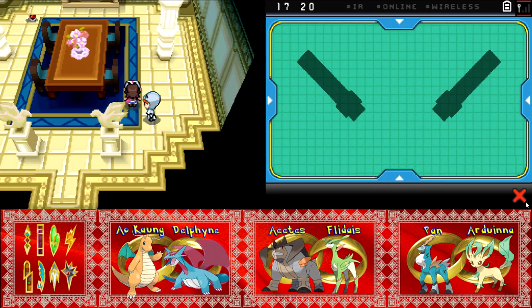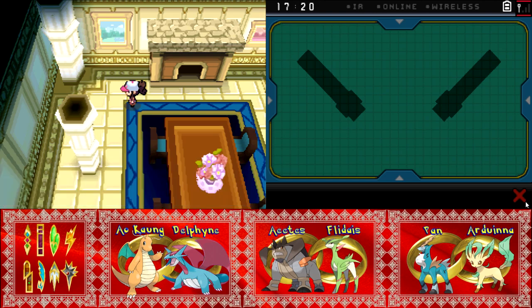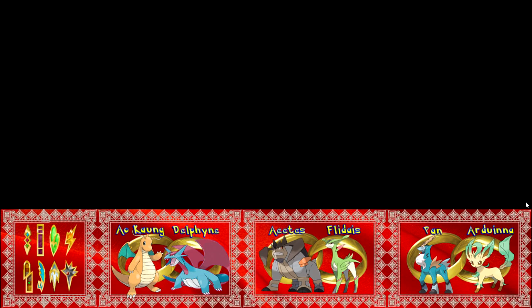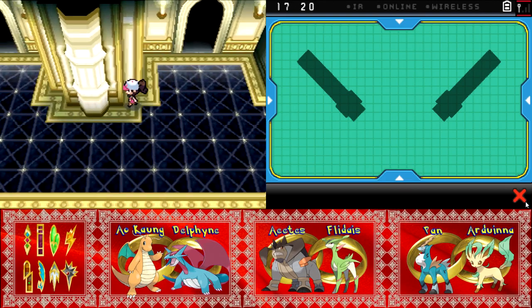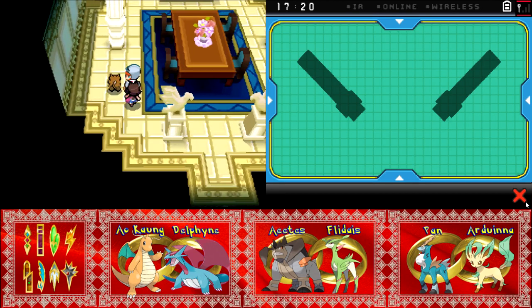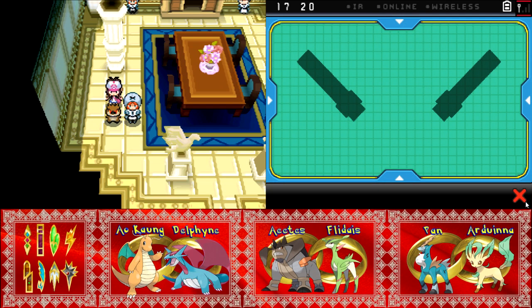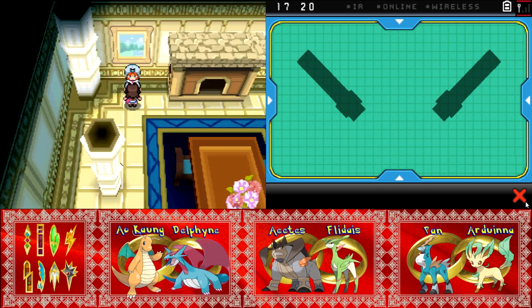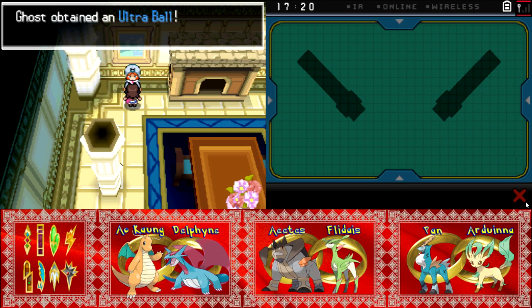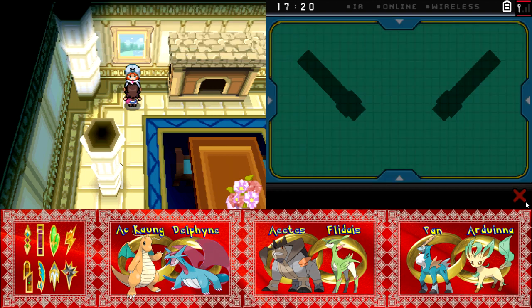This Team Plasma member likes their Pokemon team. A Plume Fossil — we can get an Archen! One of the members says Pokemon has become attached to them, but as far as they're concerned, a Pokemon is just a simple tool. Interesting — so half of them agree with N. Thanks for the Ultra Ball. I just get a random Poke Ball from them if I run out.